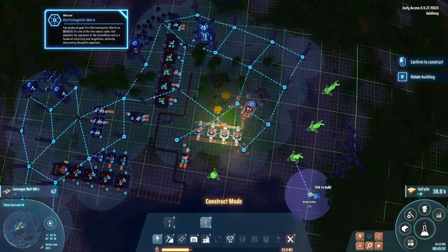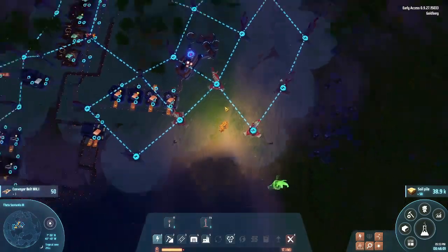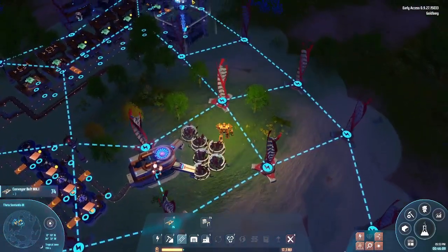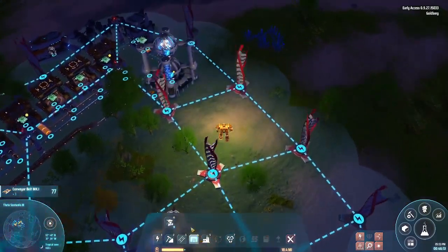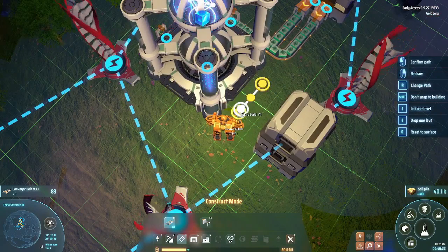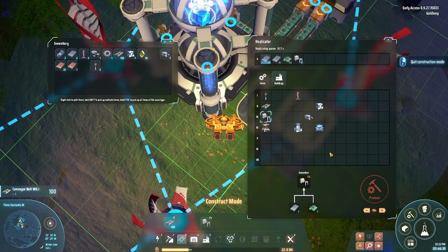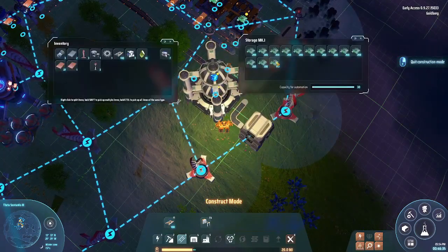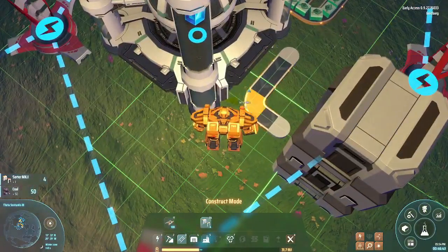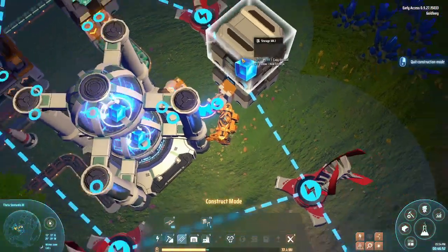So we're at the end of part one. I know I'm pretty low, so we're gonna stop doing things with drones. The first one is already full. I need more resources - no wait, that was coal. Here's coal - and boom, we have the electromagnetic matrix!